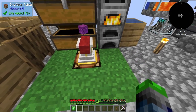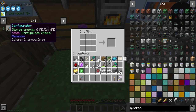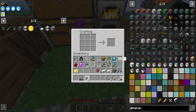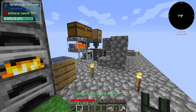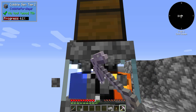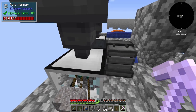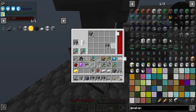We have everything we need here. The energy tablet doesn't need to be charged to work. We just need that and a stick — we have everything. The configurator is crafted! Now making the basic logistical cables — we have all eight. We'll make eight cables to supply power and items to our machines. That should be everything for setting up automatic processing.